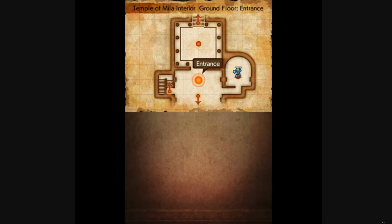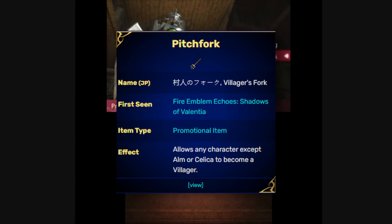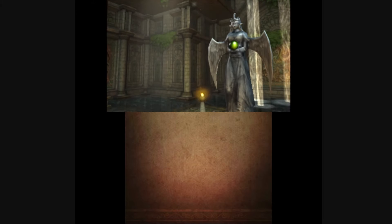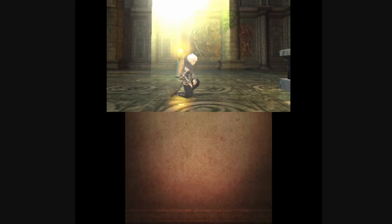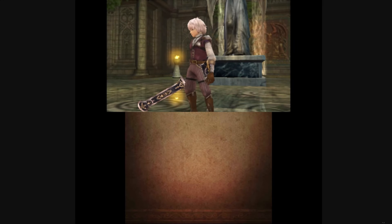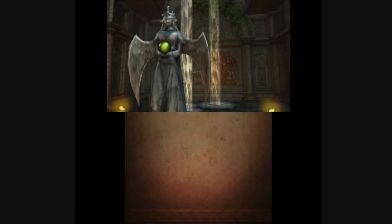In Fire Emblem Shadows of Valentia, reclassing is a little different in that you only have the Pitchfork to reclass units into the Villager class. The Dread Fighter can automatically loop back into the Villager class, but any other character needs to utilize a Pitchfork — which is only obtainable via DLC — in order to reclass into a Villager. Because of that, what winds up happening in Shadows of Valentia is the Dread Fighter loop, where you put someone into Dread Fighter, level them up, they reclass back as a Villager, and then back to Dread Fighter, and so on. I consider it more of a branching promotion option for the Villagers rather than true reclassing.